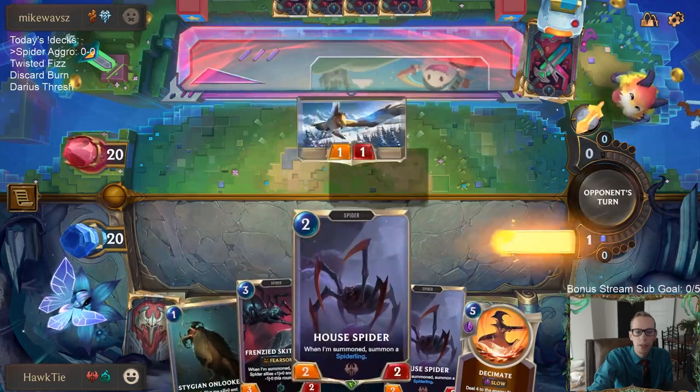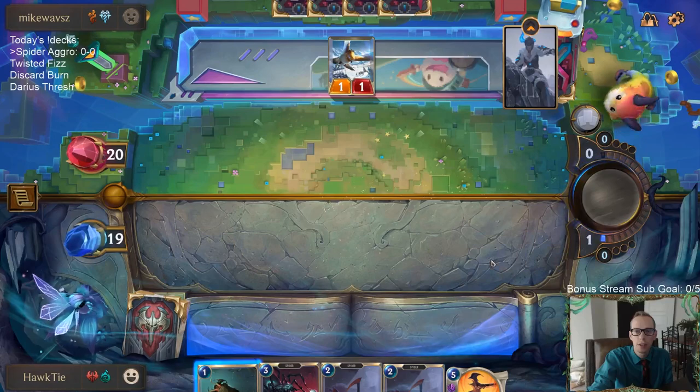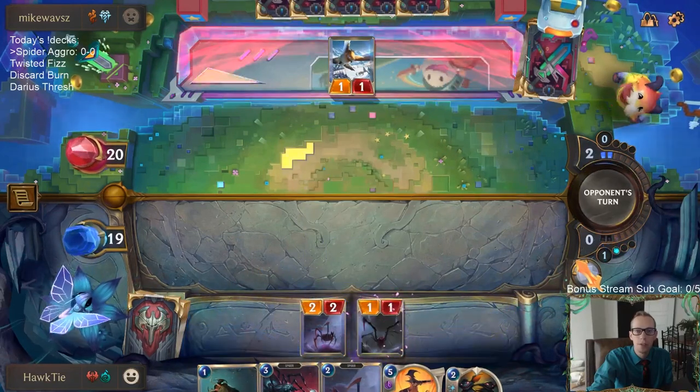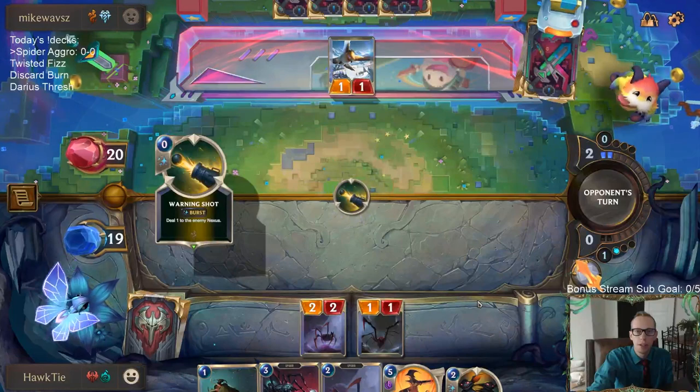I'm going to wait on this Onlooker. We are going wide, especially with them having the Omen Hawk. I definitely don't really want to play the Onlooker into the Omen Hawk. We are going wide with a bunch of smaller units, which could be problematic against Twisted Fate red card.